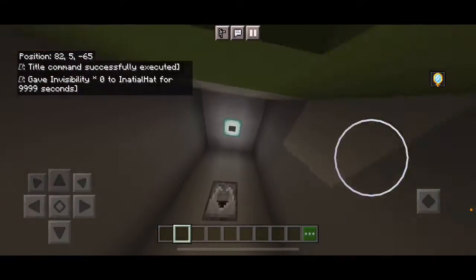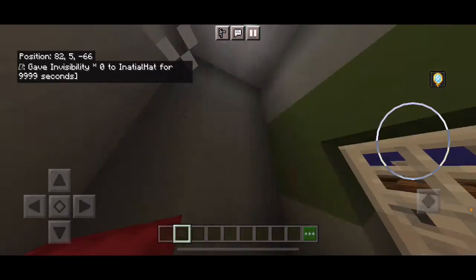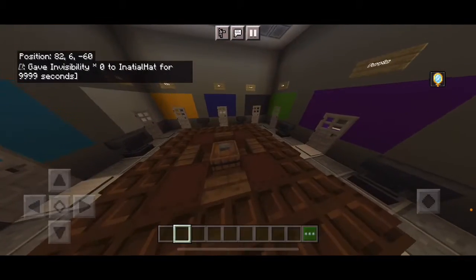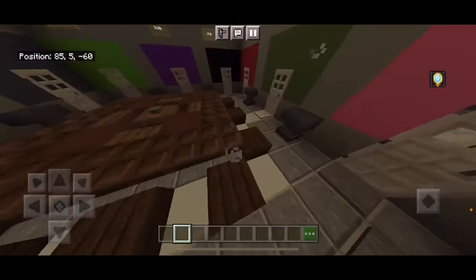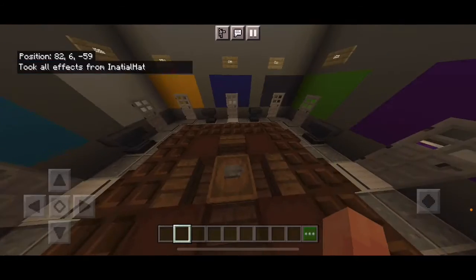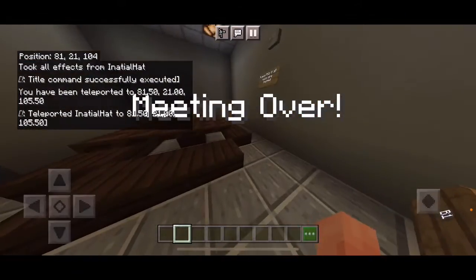Above you is also a button that turns you invisible — you only click that after you've been killed by an imposter. Chat has to be muted at all times so people can't see that you've been killed. Press the button in the middle barrel to end the meeting.